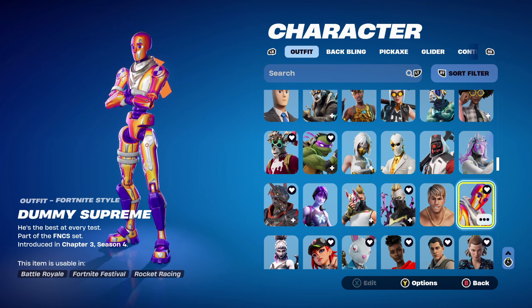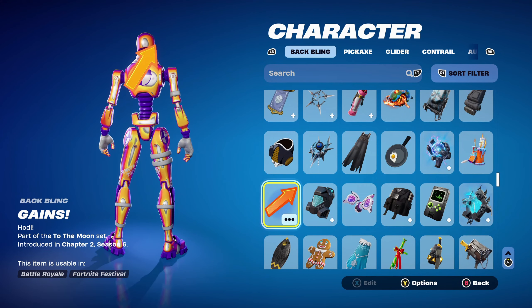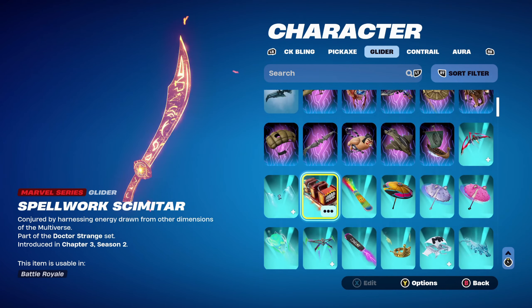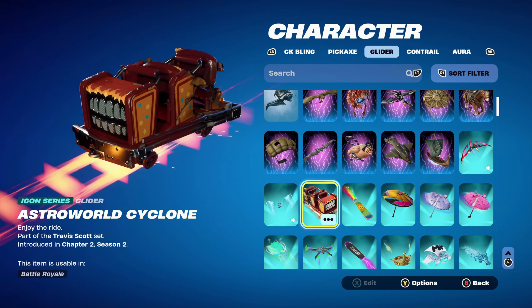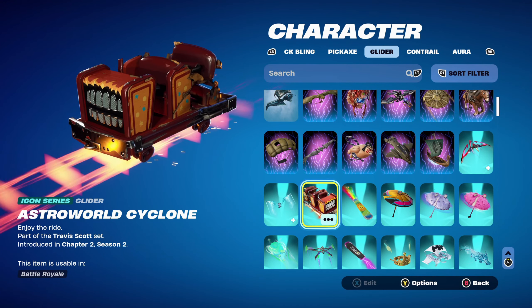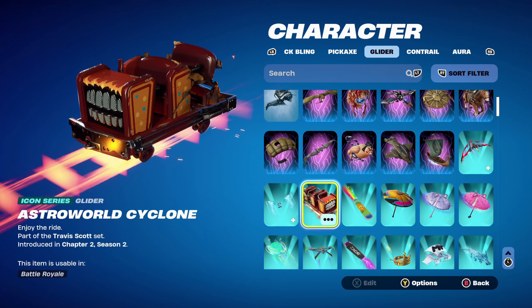Combo number 5, moving on to the next skin: Dummy Supreme, part of the FM Seer set, introduced in Chapter 3, Season 4. It's a male crash test dummy — has orange, purple, and a little bit of white. I like this skin a lot. The first combo's back bling is Gaines, part of the To The Moon set, introduced in Chapter 2, Season 6, used for the orange design — this is Diamond Hands' back bling. The pickaxe is Fireworks Scimitar, part of the Doctor Strange set, introduced in Chapter 3, Season 2's Battle Pass — a very nice Marvel Series pickaxe. The glider for the next two combos is the Astroworld Cyclone, part of the Travis Scott set, introduced in Chapter 2, Season 2 — probably one of my favourite Icon Series gliders. Works very nicely for the orange design.